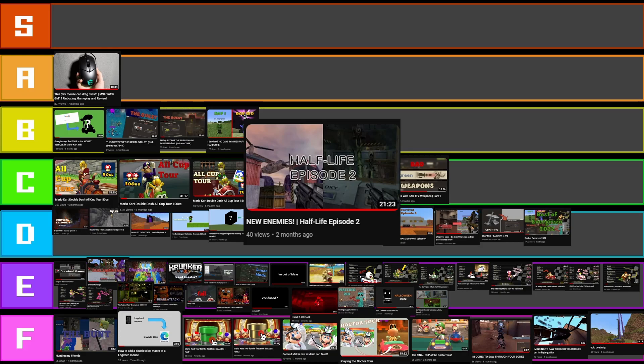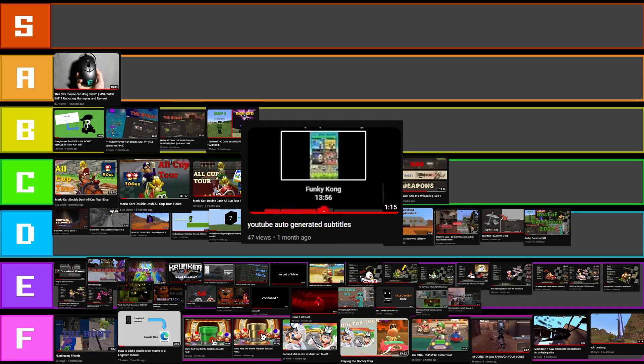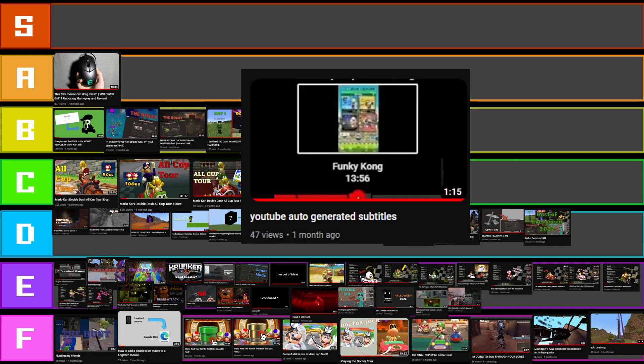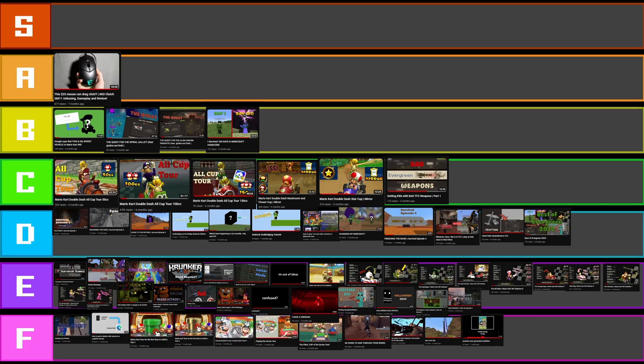And then this one I'm going to put in the same tier — it's not as bad, but it's still not amazing. I don't like that one that much. Another YouTube auto-generated one — which is funny because it's all about auto-generated subtitles and I used an auto-generated thumbnail. I'm going to have to put that in F tier.